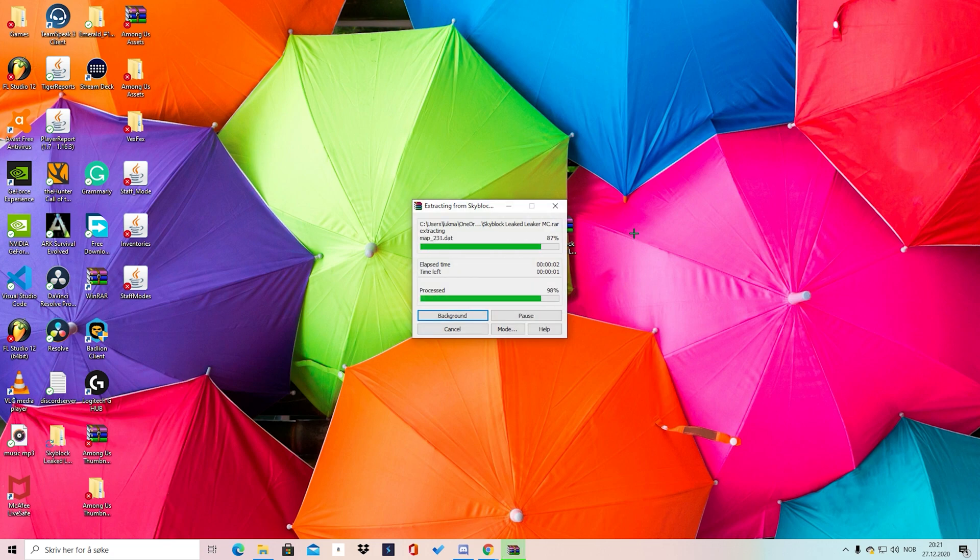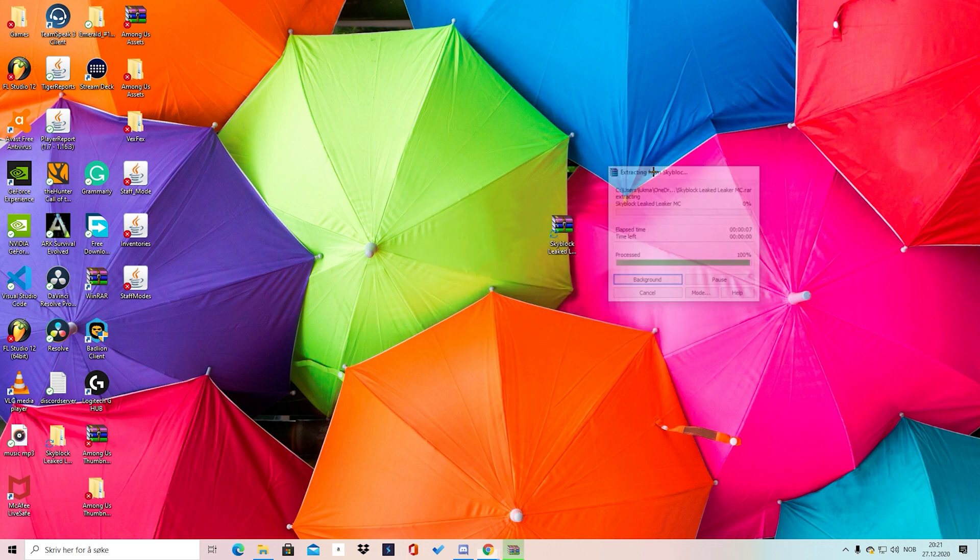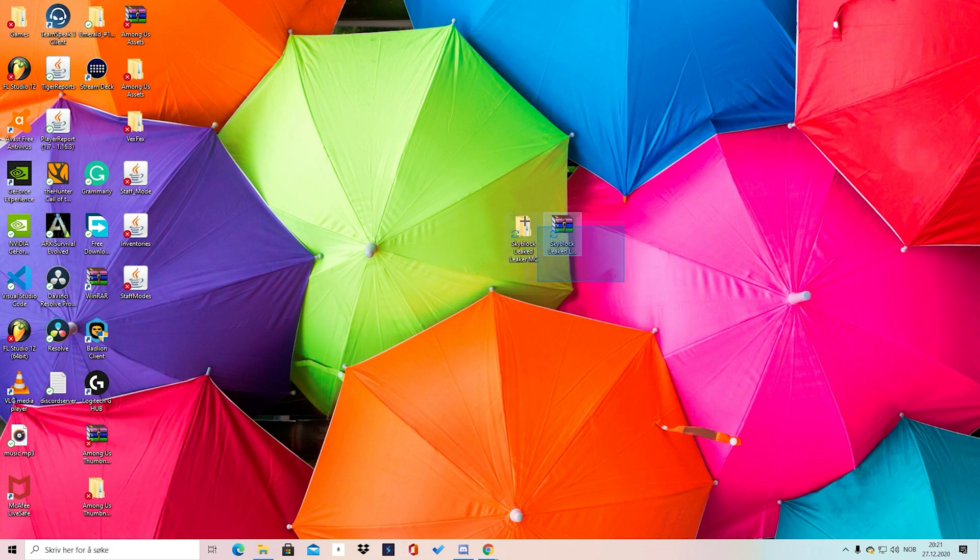Once you do this, you're just extracting it. This process won't take very long. Now you should get another folder like this — this is the folder that you want.